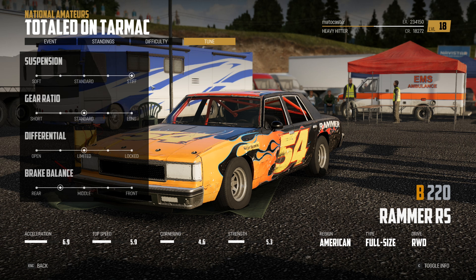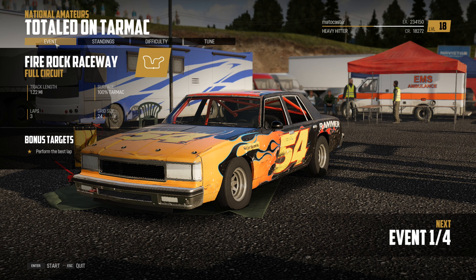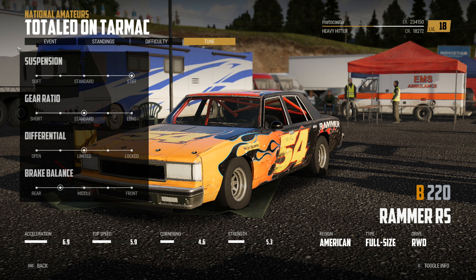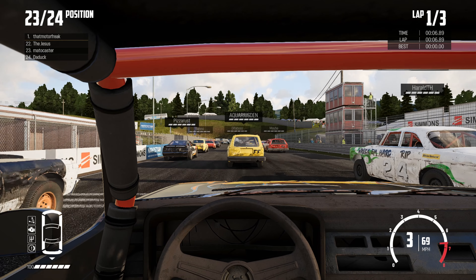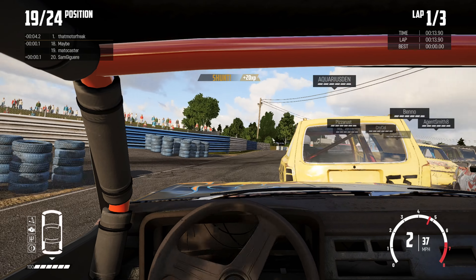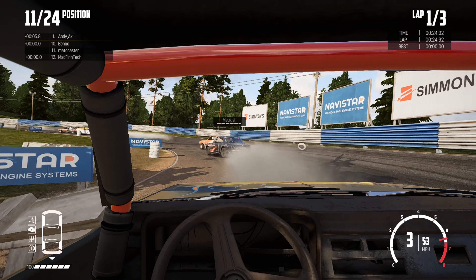Let's check the setup of this thing. We've got our suspension set to stiff and our brake balance more biased to the rear — I'll throw it all the way to the rear and see what that does. Actually, I'll go back because I use the e-brake and that'll essentially be the same thing. Let's go! Doing a little in-car view in the Rammer RS. Can we survive turn one? That's always the question. Not too bad — I see a car spinning out up there. Looks like it got out of the way.